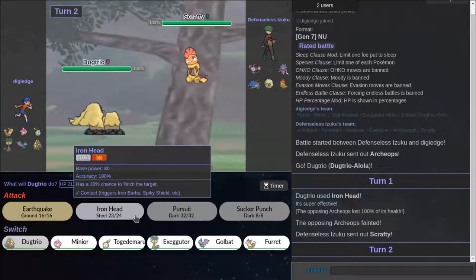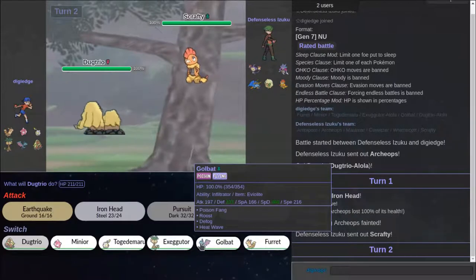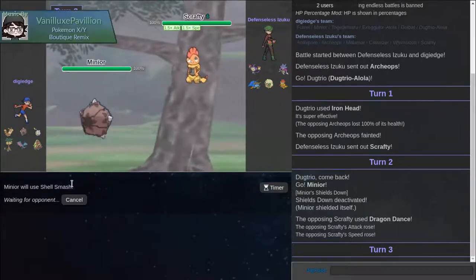I wanted to use regular Dugtrio because I think it's more useful, but I love the design of Alolan Dugtrio — or regular Dugtrio. I think it looks fantastic. I absolutely love it.